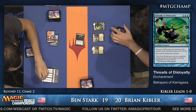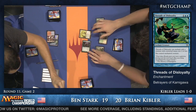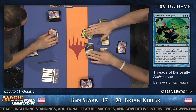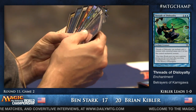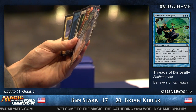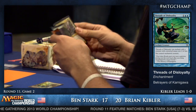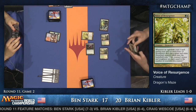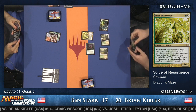Ben has some cards to help him come back, but if he doesn't draw lands soon he'll be in trouble. He can Pyroclasm the creatures away, and he has drawn a land. Threading the Voice of Resurgence is a fairly good way to start coming back, since Ben would get the elemental if the Voice were to die. The Scavenging Ooze doesn't have any graveyard fodder, so Kibler can't even really attack the Ooze into the Voice. Ben is also thinking about which land to fetch.